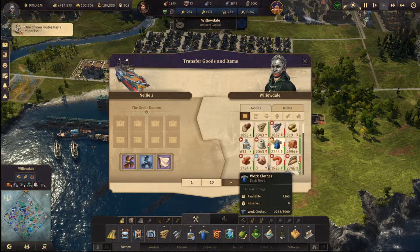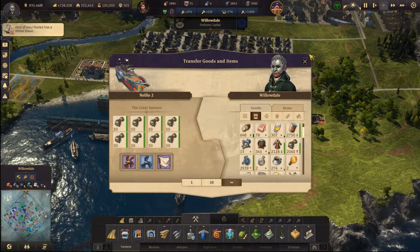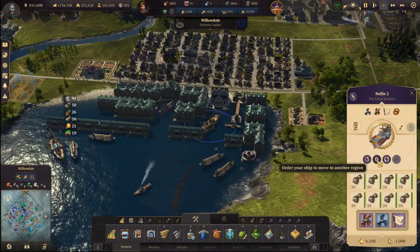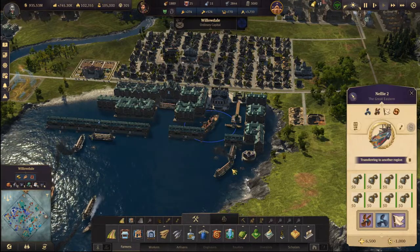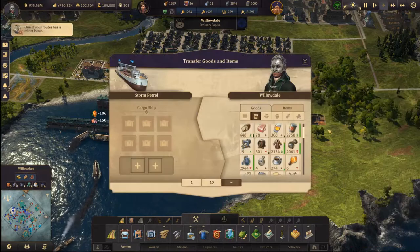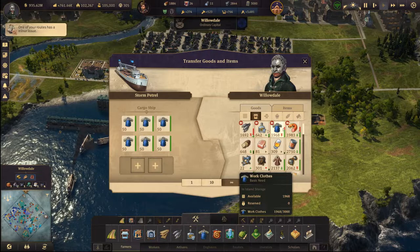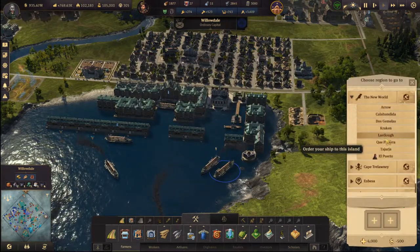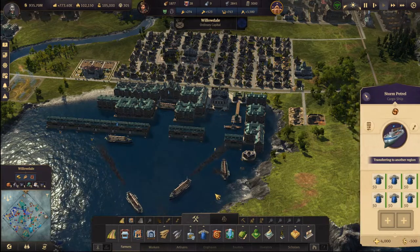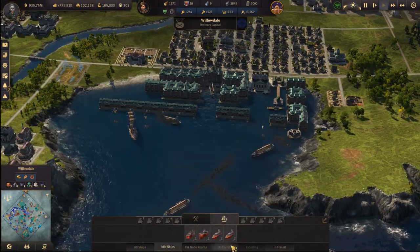Consumer goods — there we go. Fill it up to max and take it to Last Love. Oh reporting in — and what else do they need? Work clothes — yeah I can take those too. Go to Last Love.